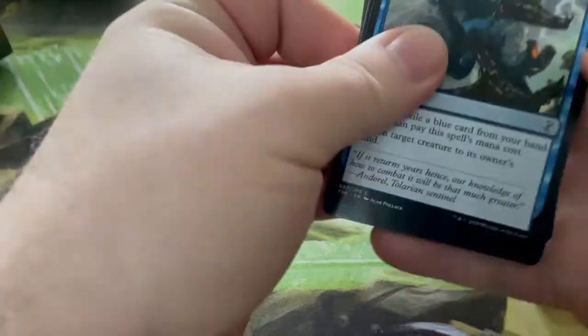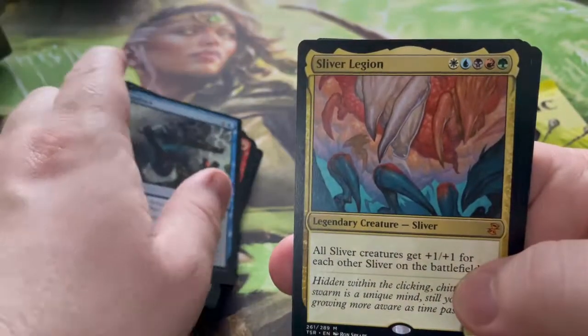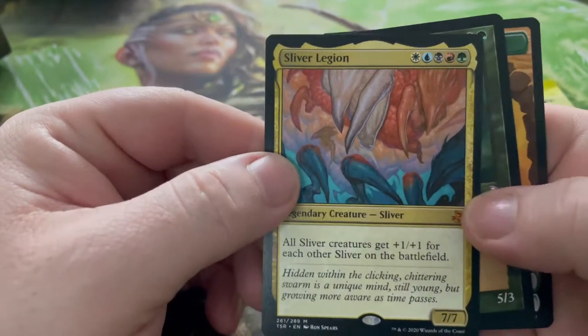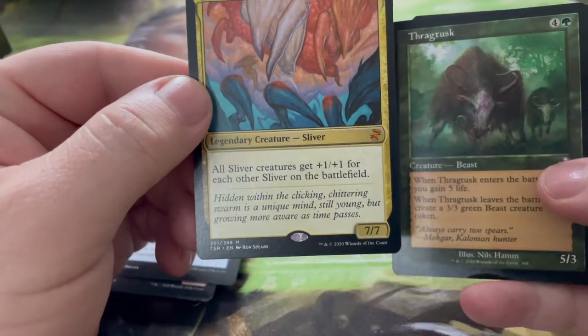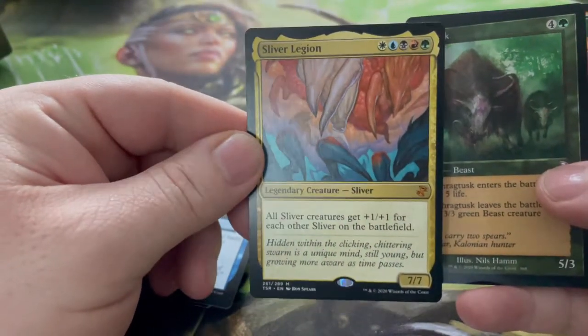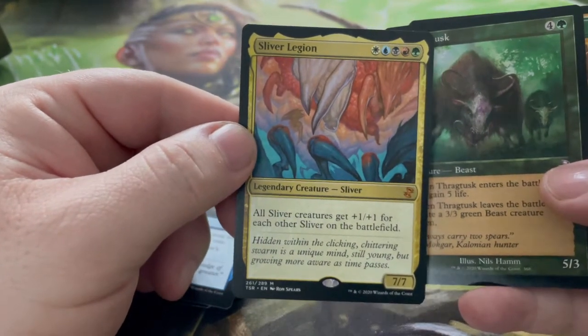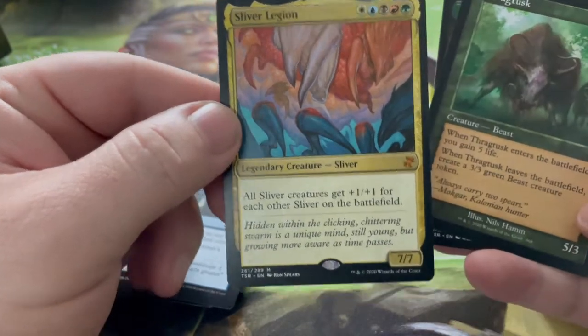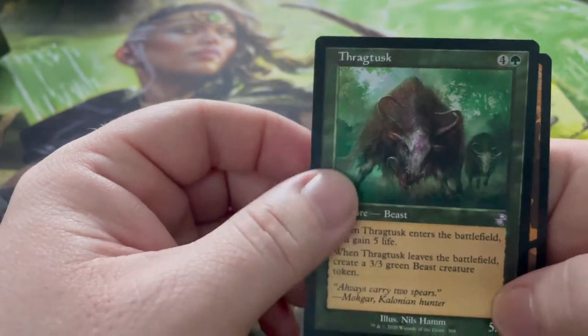Two more packs — one of them has a mythic, I'm not sure which one. Molten Slag Heap, and — there it is! Sliver Legion! Oh my god, I did not know Sliver Legion was in here! All sliver creatures get +1/+1 for each other sliver on the battlefield. I think I am definitely going to make a multi-colored sliver deck now. And Thragtusk — when Thragtusk enters the battlefield you gain five life!